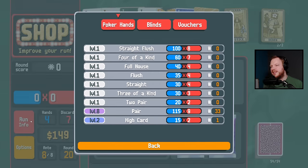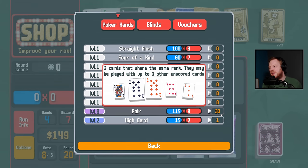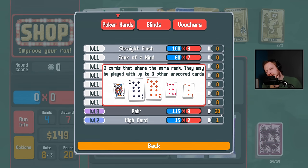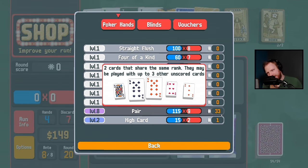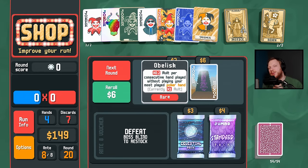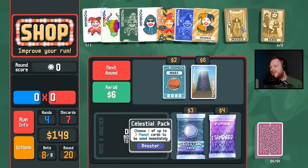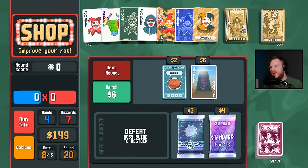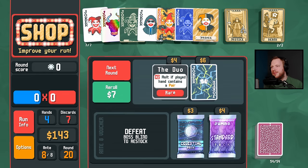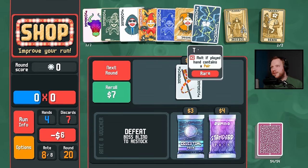Oh my god — Obelisk! If we just never played pair again, what's 30 times 0.2? It's only times six, I guess it's not that strong. I'm not going to do it. The Duo though — I'm going to ditch Even Steven for the Duo.